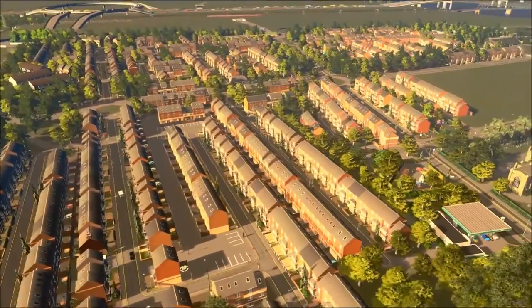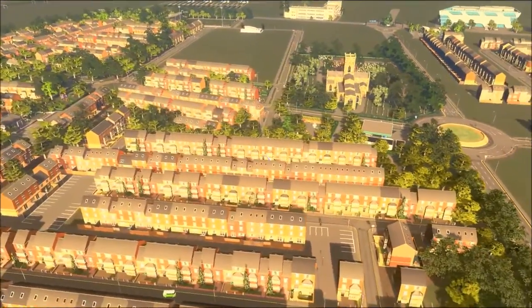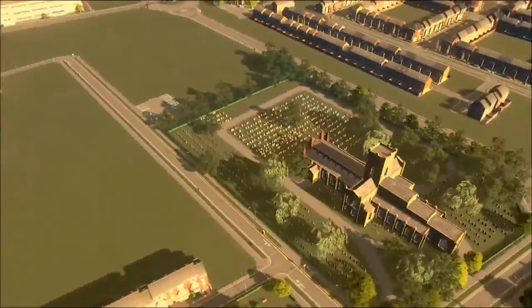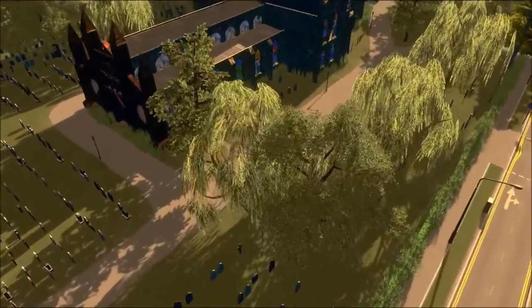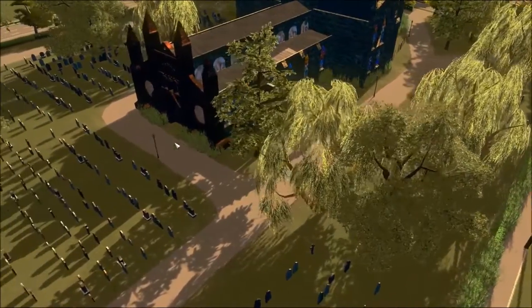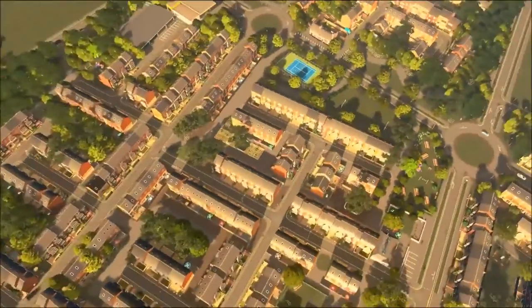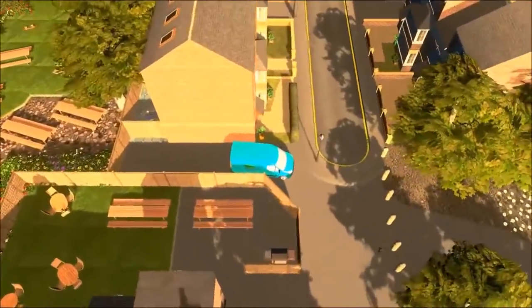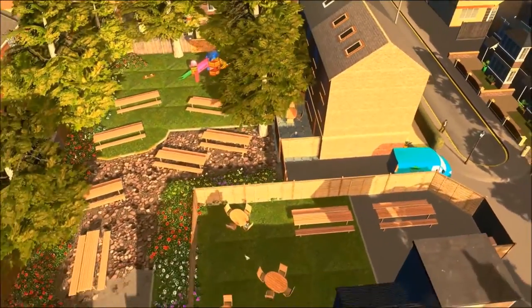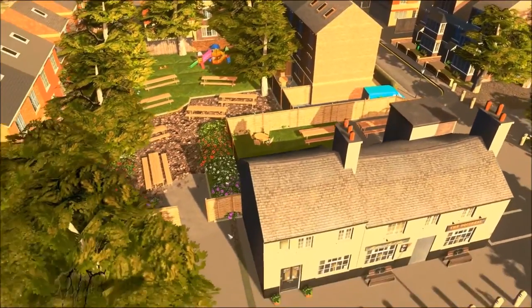This episode began with the creation of a British pub, something I wanted to do for a little while. There were a lot of props and assets that don't quite have everything you want, so I wanted to create a nice pub with a nice garden. The detailing really did come a long way since the last episode.